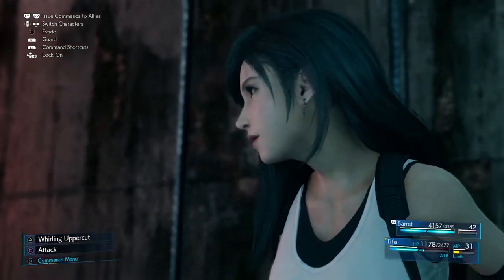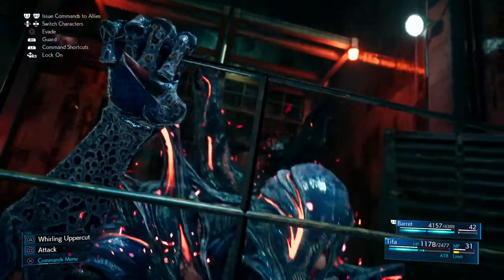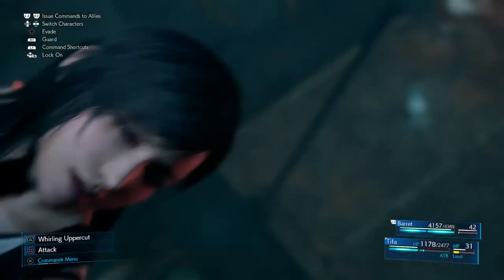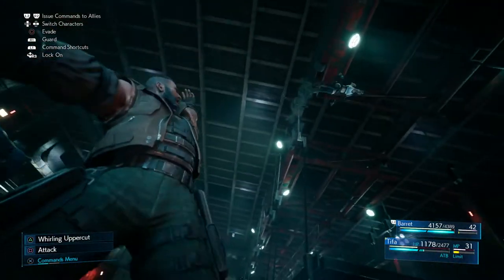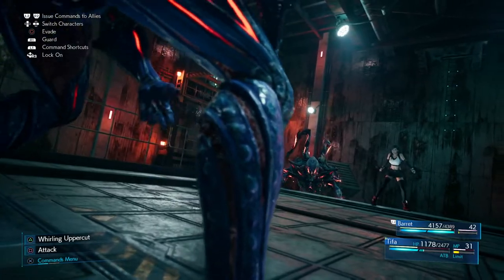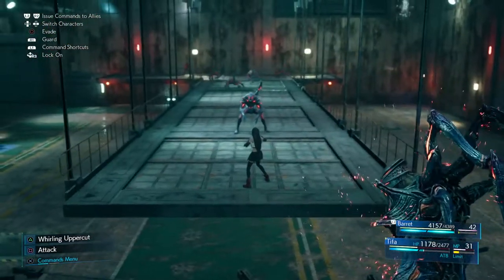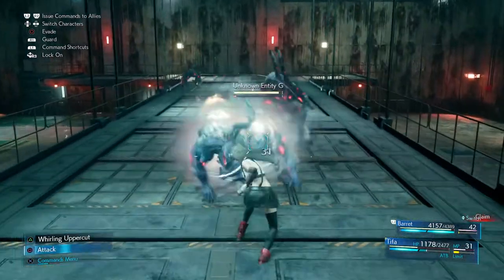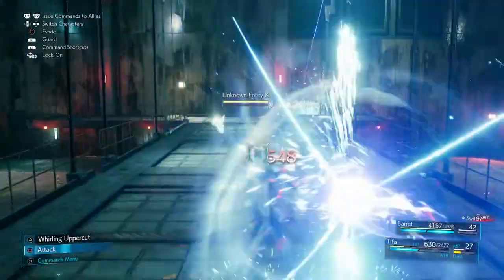Hi there, ReleaseFire here. I'm going to talk you through how I managed to beat the Failed Experiment boss in Final Fantasy VII Remake. He's kind of like a big version of the other experimental creatures you find down in the lab. He may not be as big and bad as the behemoth you'll take on later on, but this guy can pack a punch, especially if you don't know about all of his attacks.